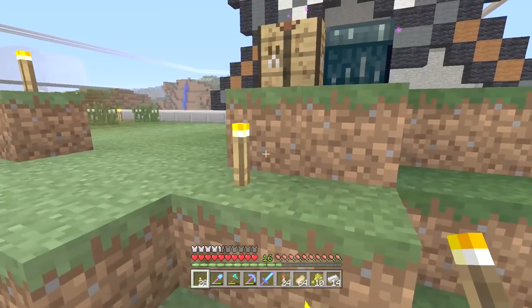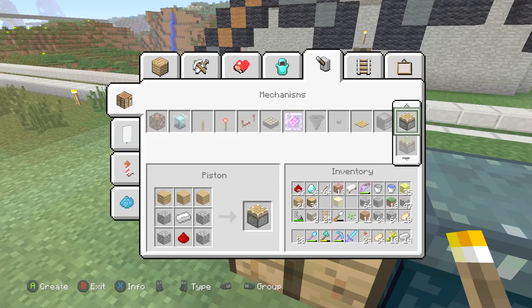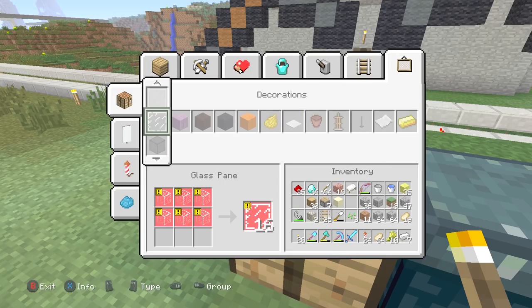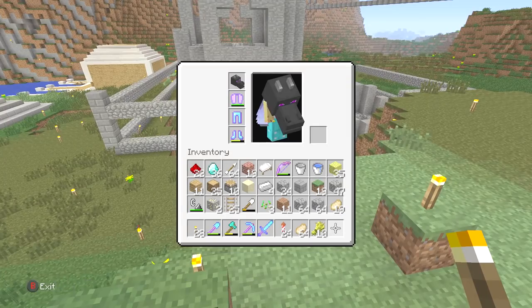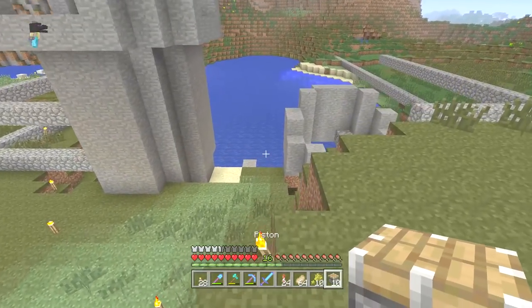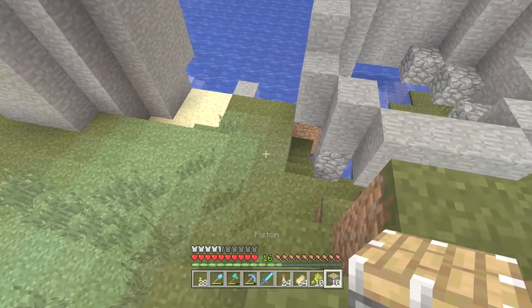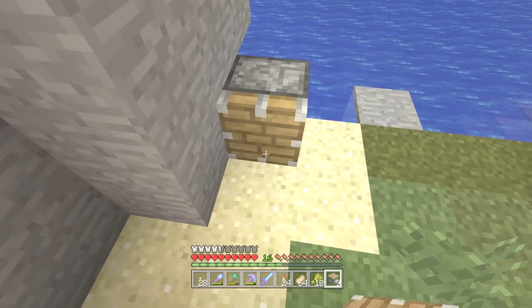We need to make ten pistons — five up, five down. So let's go make those now and get this piston door working. One, two, three, four, five — okay, we ran out of wood, which I can just make more of. There we go, ten pistons. If you use sticky pistons, I don't know how that would work, but I think sticky pistons next to sticky pistons break Minecraft console.